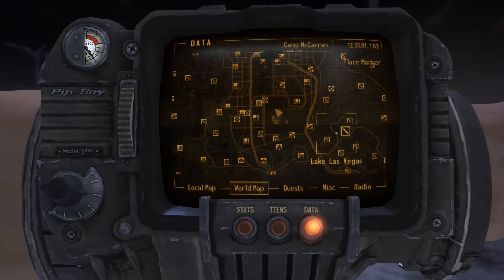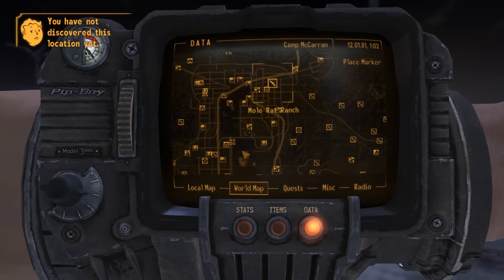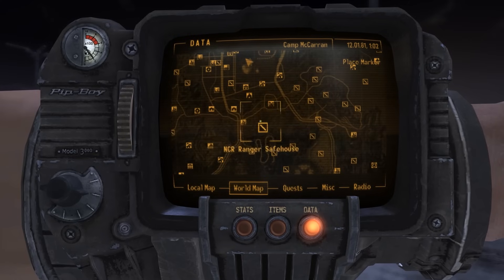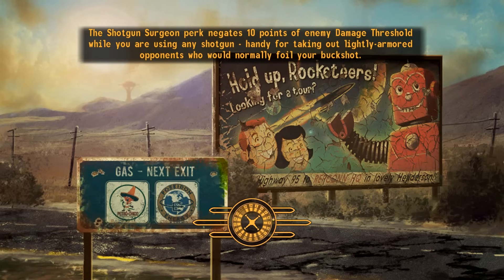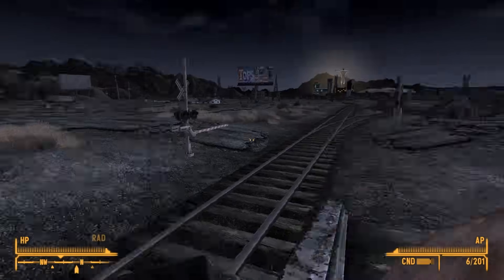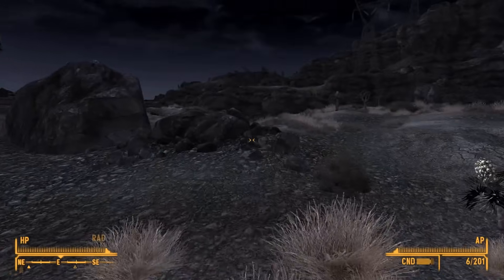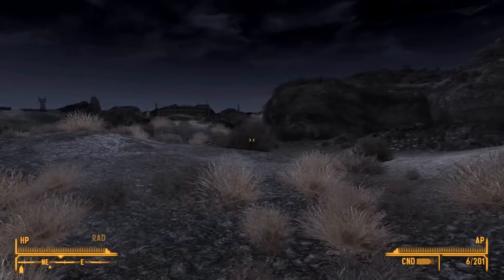A little note: the equipment in the ranger safe house is quite damaged. So it helps if you have the perk — I forgot the exact name of it — but it helps you repair items with similar items. So you can have combat armor and then repair the salvaged armor and the Ranger Patrol armor.